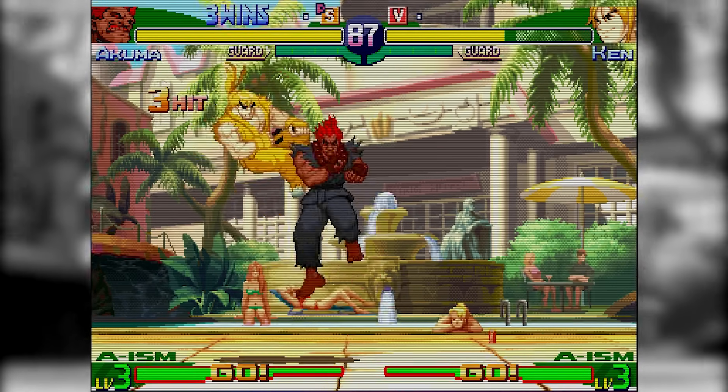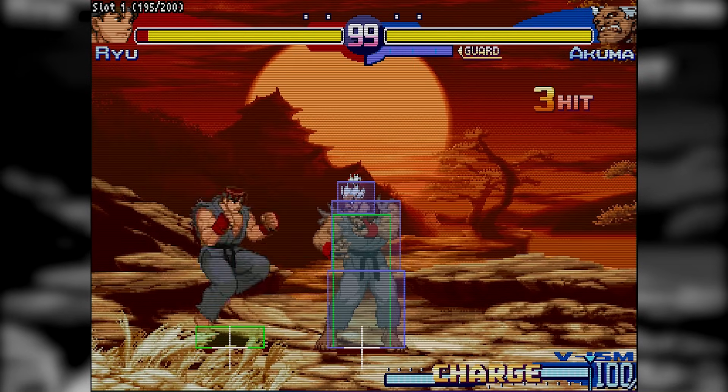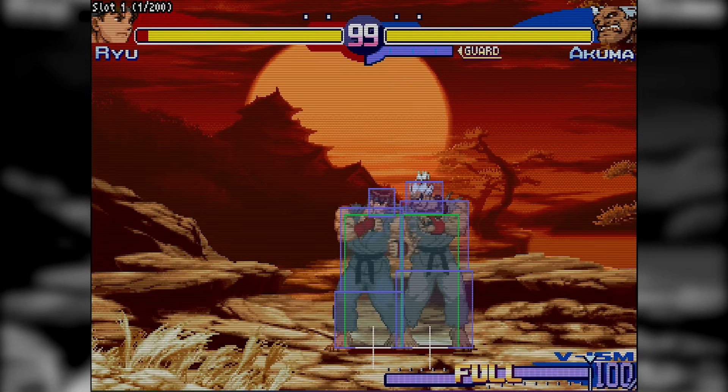Akuma's Classic Tatsu into DP straight-up whiffs against Classic Mode, which is pretty important. On top of that, some of your normal V-ism combos just won't work anymore, and you'll have to find alternative routes.